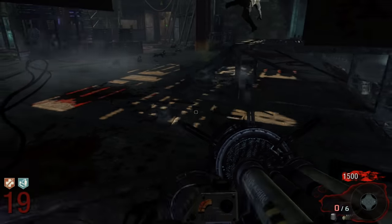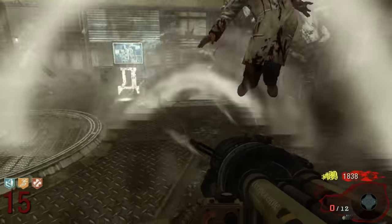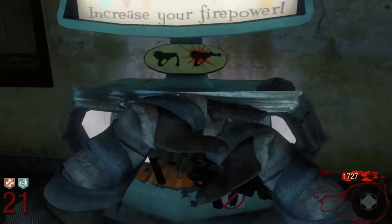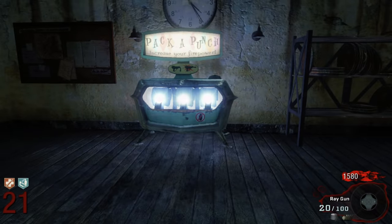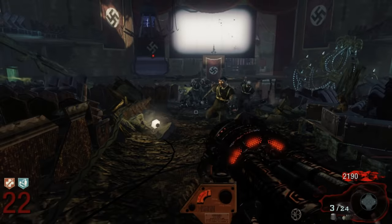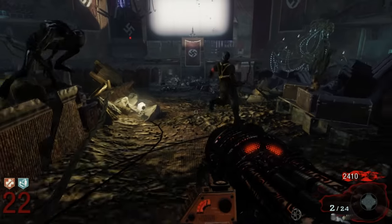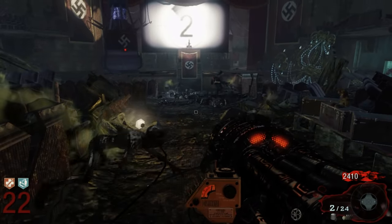The Thunder Gun became a fan favorite quickly. There was not an argument as to what the best Wonder Weapon in the game was — it was the Thunder Gun, and it was by a couple miles. After its Kino debut, it would be on Ascension, BO1 and BO3 Kino, Revelations, and Gorod Krovi. When pack-a-punched, it becomes the Zeus Cannon — what a name. The Thunder Gun, even to this day, even with time working against it, is still one of the best of all time.